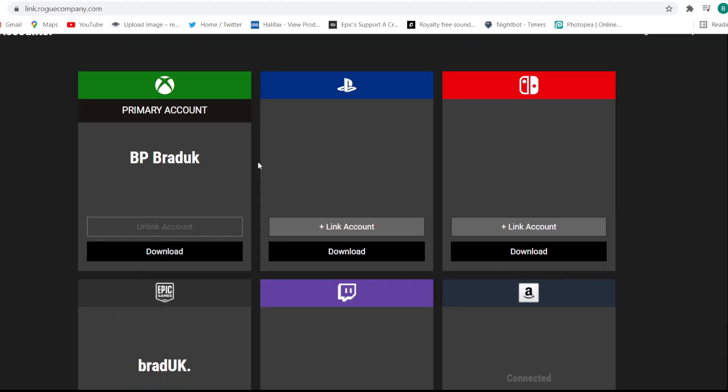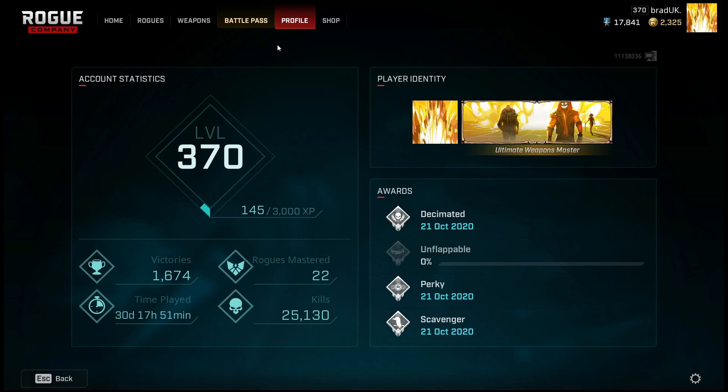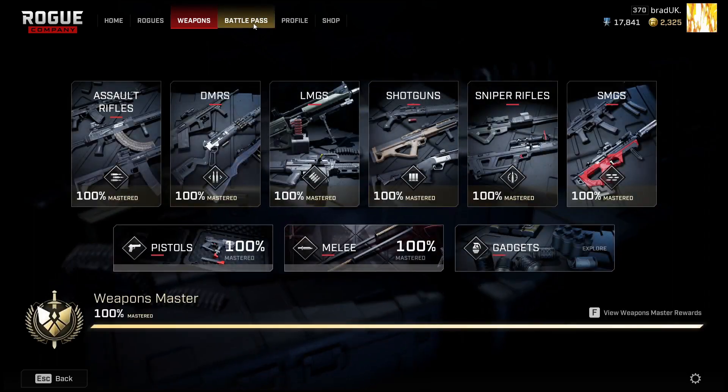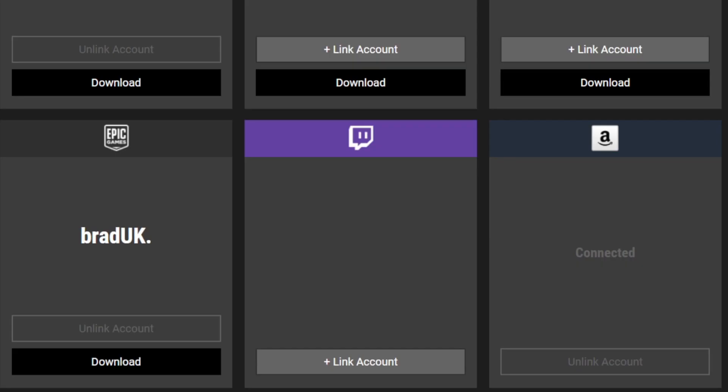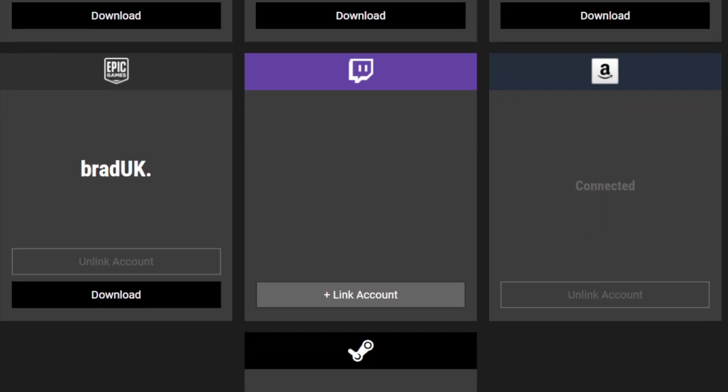Now what you can see here is that my Xbox account is my original account — this is where I started my Rogue Company journey, and all my current progress within Rogue Company is stored to this one account. But you may want to enjoy Rogue Company on different platforms, so this is exactly where account linking comes into play.